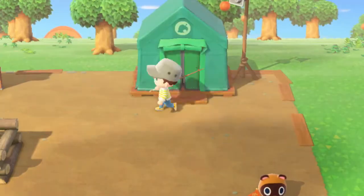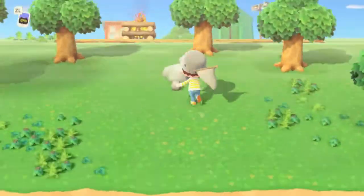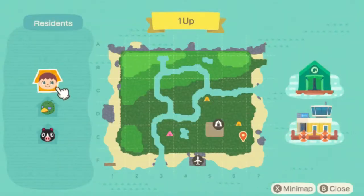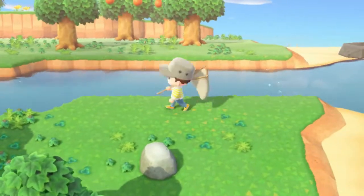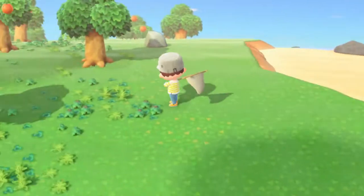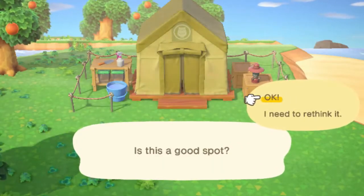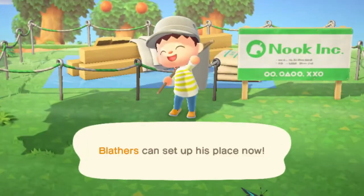We made our flimsy net — let's catch some bugs. We caught our first bug, a yellow butterfly. We're unlocking Nook Miles by catching bugs. We've got to figure out where we're going to put Blathers. We're going to pick up weeds because we can get Nook Miles just by collecting weeds and selling them. We picked a spot — much better, it's a great spot.